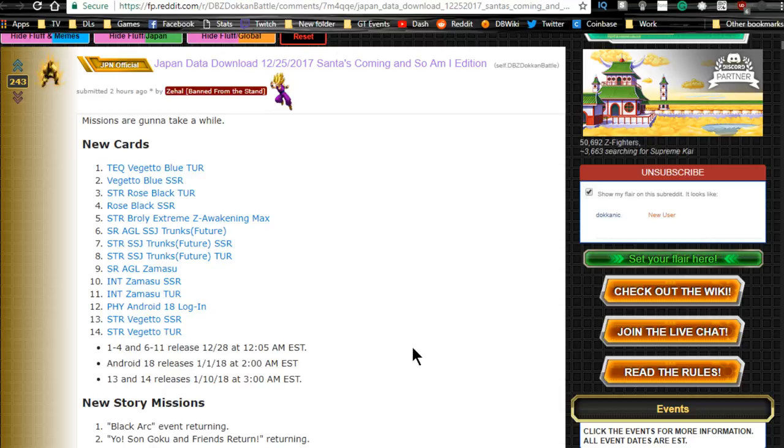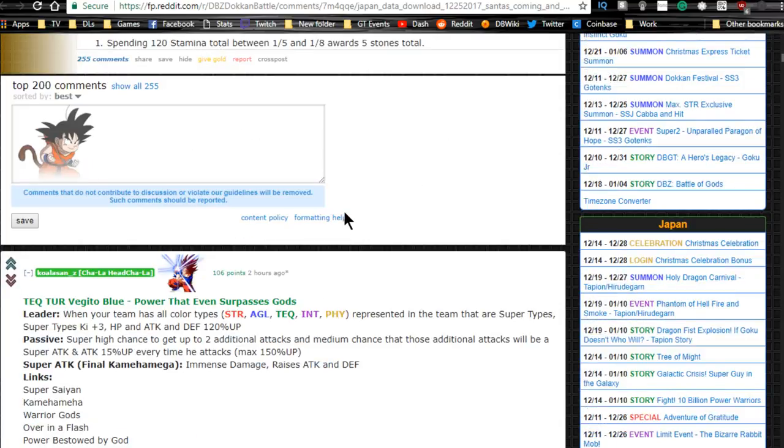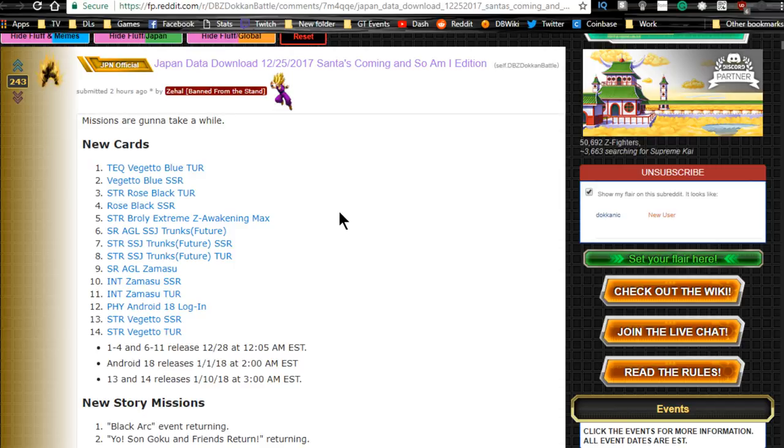Hey guys, today we're going to be talking about the new data download that happened on the JP side of Dragon Ball Z Dokkan Battle. This is going to cover the new Super Lead Vegito Blue and the new STR lead for Rose. Shoutout to Zahal's Reddit post and DBZ.space, and also to Qualis on Z for translations.